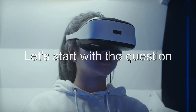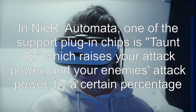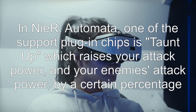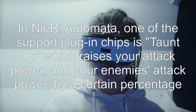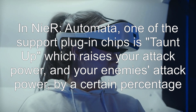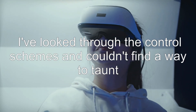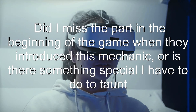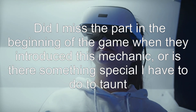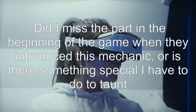Let's start with the question: how do you taunt in NieR: Automata? One of the support plugin chips is Taunt Up, which raises your attack power and your enemies' attack power by a certain percentage. I've looked through the control schemes and couldn't find a way to taunt. Did I miss the part at the beginning of the game when they introduced this mechanic, or is there something special I have to do to taunt?